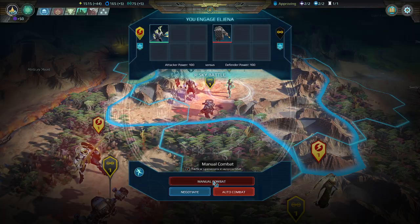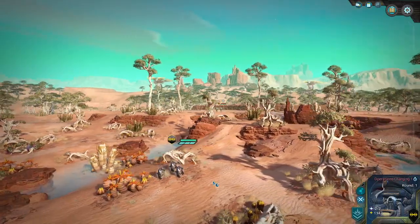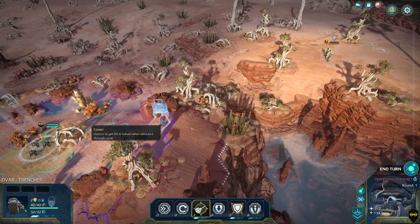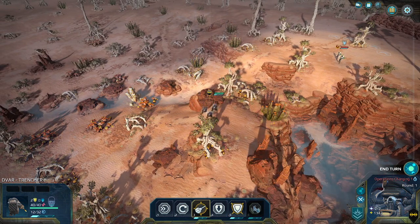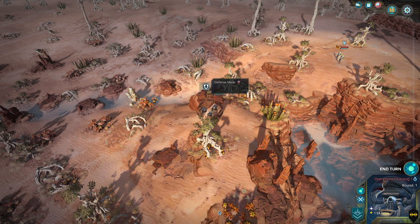We are going to have them face off against each other. It's going to be interesting because the Devar can trench, which gives them fortifications, and that's a good trenching spot right up here. Getting up here would not be a bad idea. And then they can trench and then go into defensive mode.